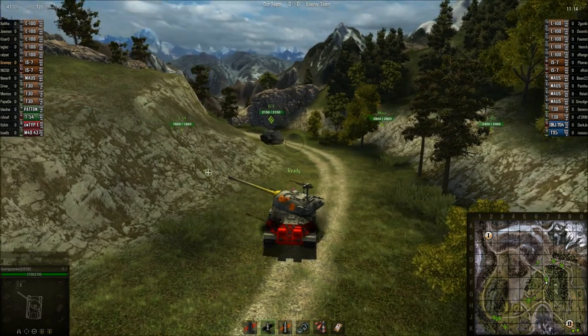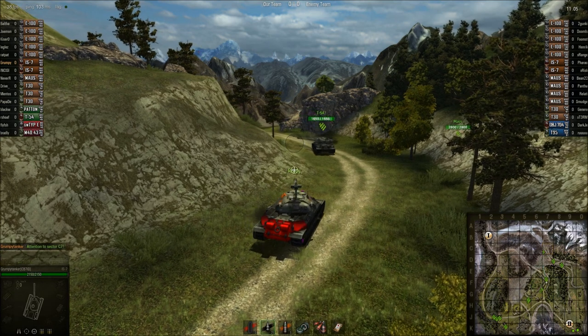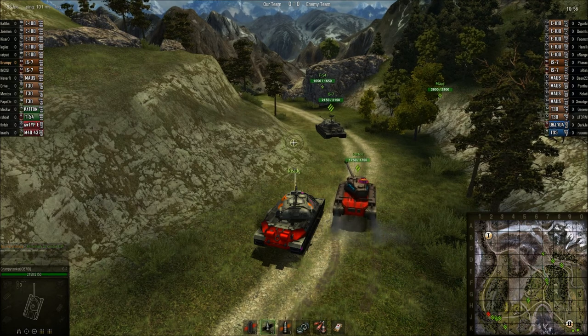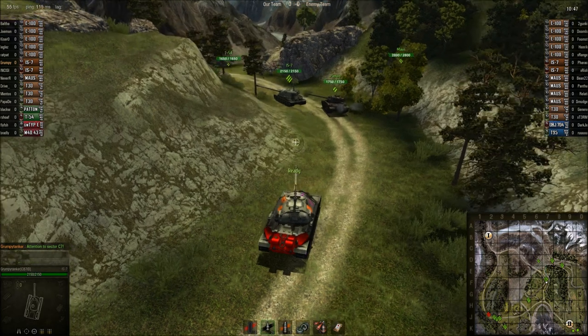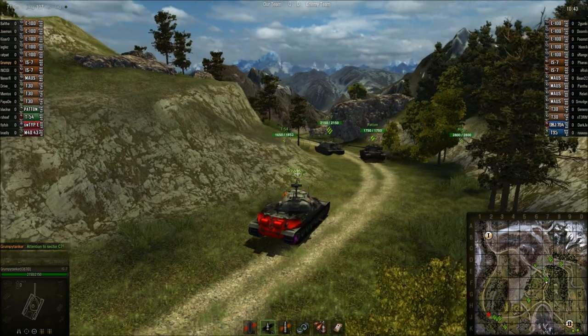We saw a couple tanks going that route. I think the bridge is clear. They all go back to their base and then roll down the ice road — I saw four tanks going to one line. Mice, if you push up to like the edge of the ice, you can play the reverse slope. You'll have a further forward position and we'll have to come over the edge to get you. Let us know when you want us to cross the bridge.